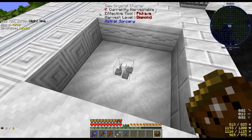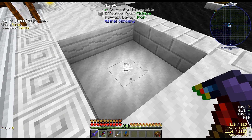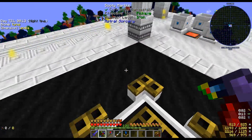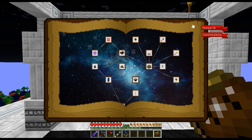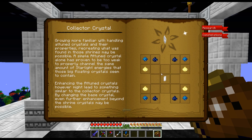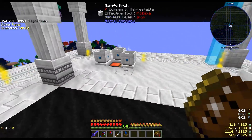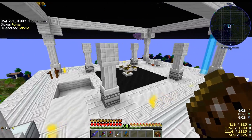Things that require starlight to grow or transmute can't work in Landia — I confirmed this again making a cluster that stayed at stage zero and gave me nothing when I broke it. I really need to move this to the overworld. Looking at the astral tome, there's a way to generate my own starlight using collector crystals once I make resonating gems via the starlight infuser. Once I get there I can move this entire layout into the overworld and make something more permanent.